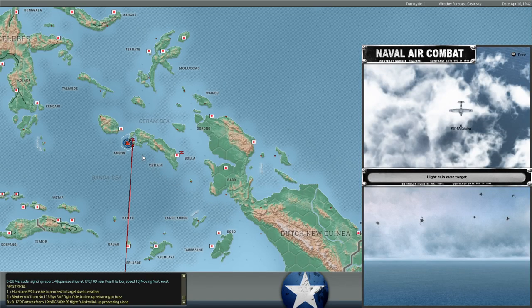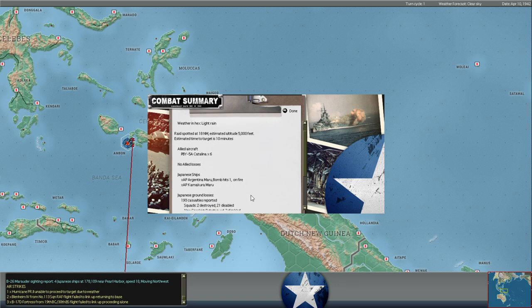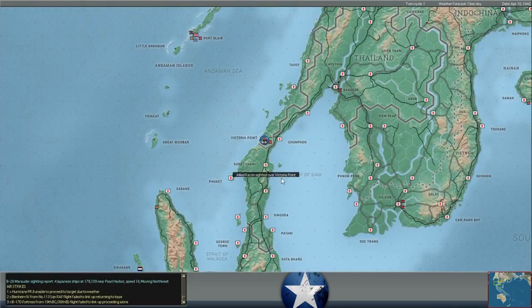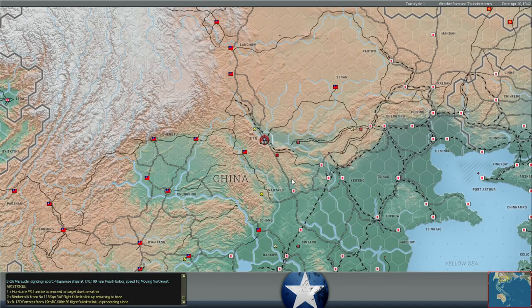Six more Catalinas coming to Ambon — this turn is a lot of air attacks with Catalinas, and they're doing their work. Another bomb hit into a large AP — these are large passenger liners, valuable ships if you can sink them. One bomb hit into the Argentina Maru and she's on fire. 193 Japanese casualties, two infantry squads destroyed, 21 disabled. This brigade is taking a lot of damage — she lost 25-30% of her force attacking the fortification at Ambon, and now losing troops to air attack. Not going to be a brigade you want to throw right into combat; you'll want to give them some time to rest.